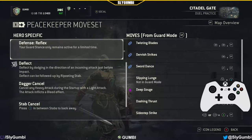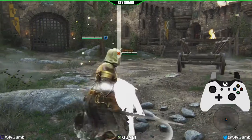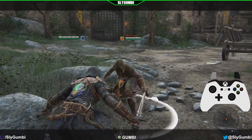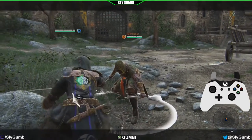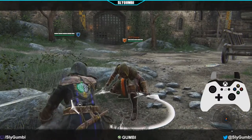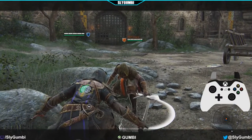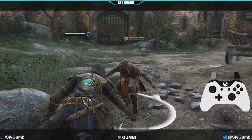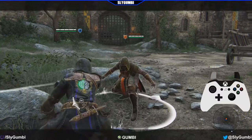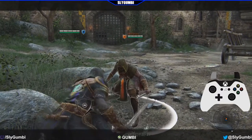Going back to Defense Reflex — your guard stance only remains active for a limited time. Basically, assassin characters unlike everybody else: if you throw your guard to a left side guard, the white disappears after a limited time. So you can only auto block for a limited time. You have to physically move your thumb stick every time the opponent attacks you, otherwise you will not auto block.